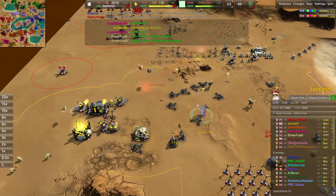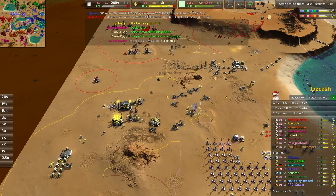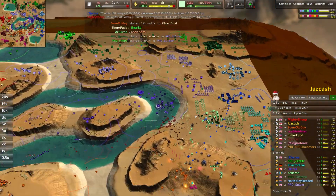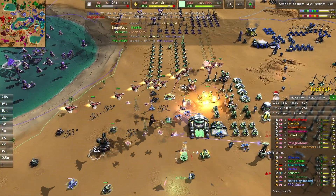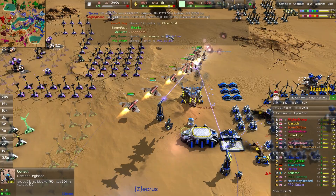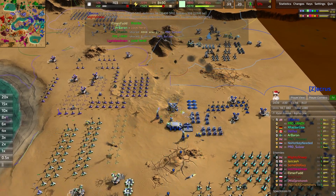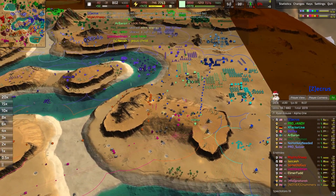All said and done, not a tremendous amount of damage was done — effectively a bunch of marauders taken down, some wind turbines and build power lost, plus energy converters. But all that can be rebuilt. Shurikens accompanying the bombers instead of fighters this time — interesting decision. Bombers dropping their payload but not enough charged right now. Still not able to pop that advanced geo. Talk about a sturdy advanced geothermal — able to withstand so much bombing and still standing strong. Absolutely beautiful.